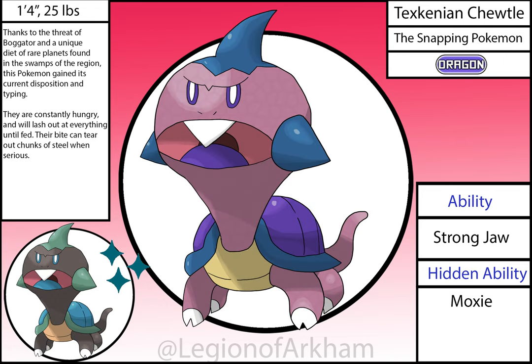Texkinian Choodle, the Snapping Pokémon. I based this regional variant on alligator snapping turtles, which is where the Dragon type comes in. The Dark type comes from their nasty attitude and violent nature. Only slight tweaks were needed going into the reboot, mostly in the rendering and texture. This is one of the best regional variants in the Texkin region.